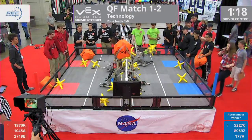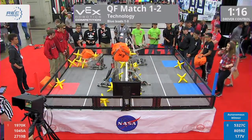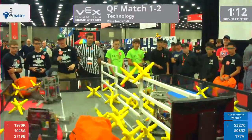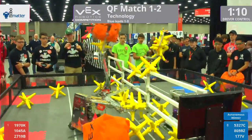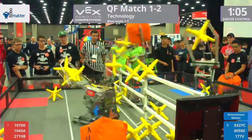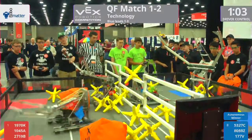A clash in the center between 53-27 and 2719, holding each other's game pieces up against the fence. Where will they fall? All on the red side. A cube comes across from 1970K. 177B looks to return it, launches it all the way in.